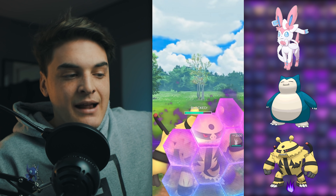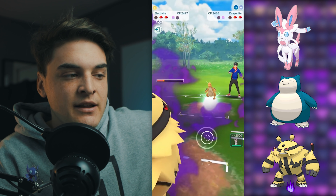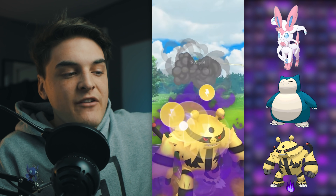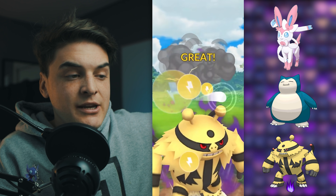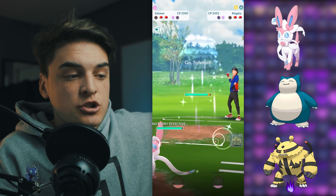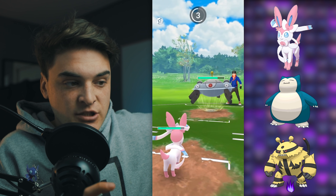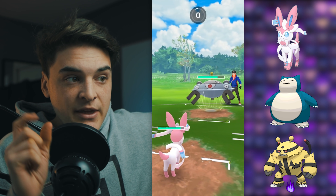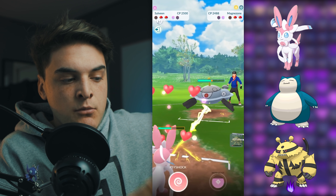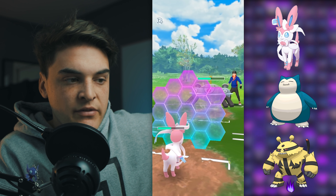So we threw the first Body Slam. We're going to spam the Body Slams here, and they're going to spam the Dragon Claws. I believe since we did get an energy advantage, we should win this matchup here. We're going to go ahead, spam it out, and they're going to opt to shield. So my thought process here is to lose switch advantage — I don't want to win switch advantage. Do you see how much that Mirror Shot does? That's a super effective move — Mirror Shot is such a bad move that Sylveon can actually tank two or three of them.